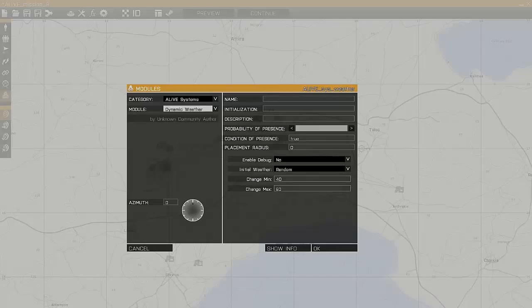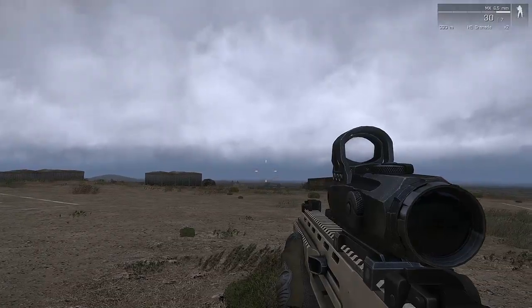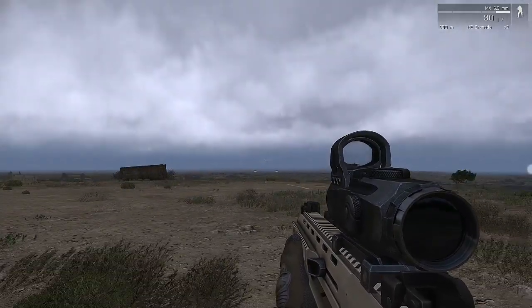The next module is Dynamic Weather. You can set weather that changes dynamically. You can set what the initial conditions will be — so I can set maybe stormy and it will change dynamically over the course of the mission. You can see it's looking a little bit stormy and the weather will dynamically change over time.